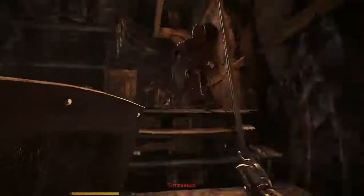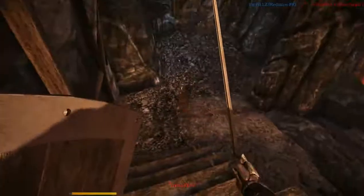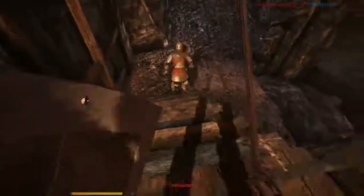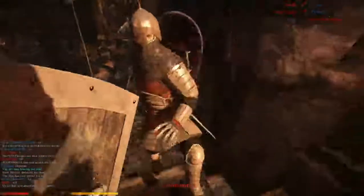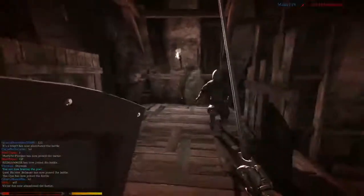He's using his range advantage on me. Since I've got a shield I can always counter that, but he's going to try and kick. Now, if you see someone kicking, just don't block — all you have to do to stop a kick is not block.